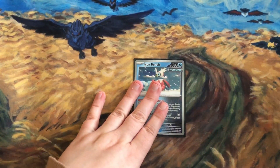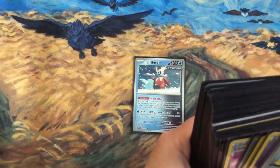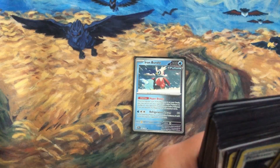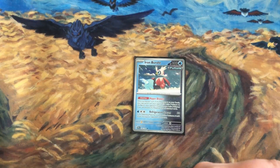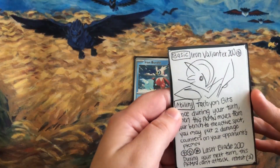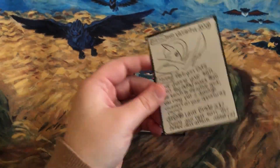Iron Bundle worked nicely with Tulip and Espathra — it was good to force the opponent to bring up a Pokemon that could be KO'd for 140 damage. This was just a pre-release game so I don't think it's as powerful in a big deck, but I could be wrong. The main core could really be with Iron Valiant.